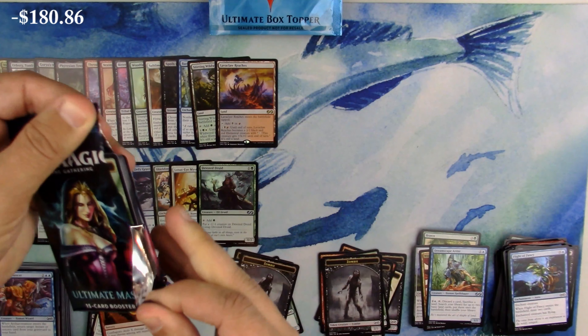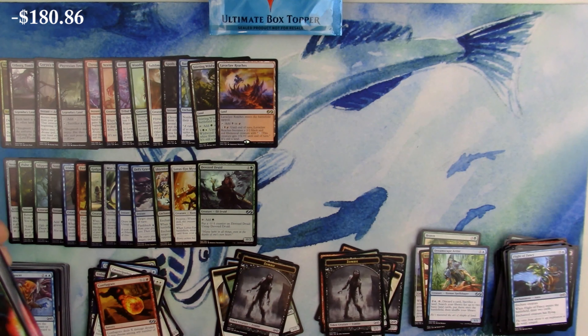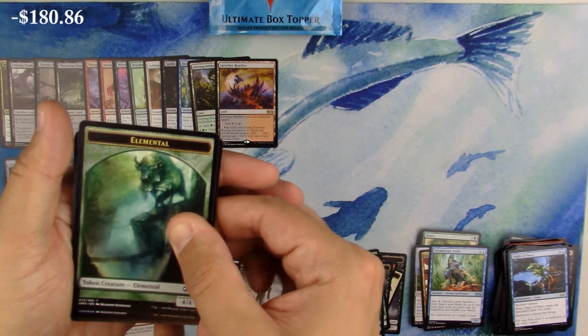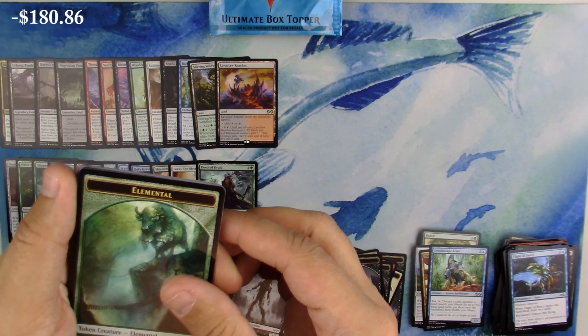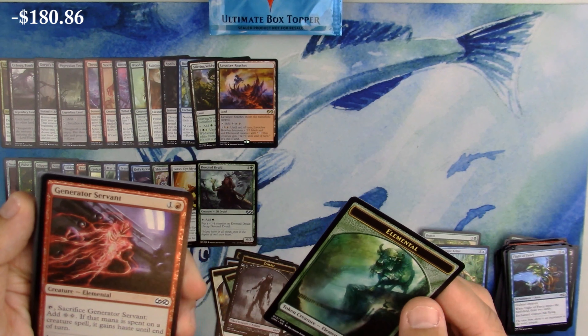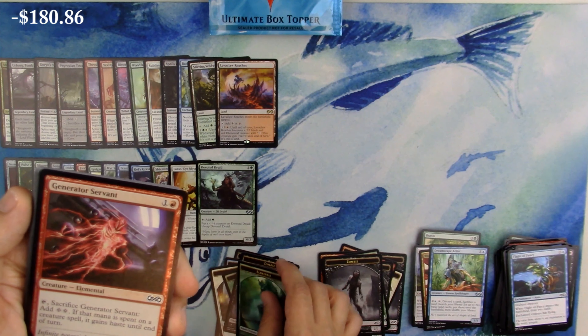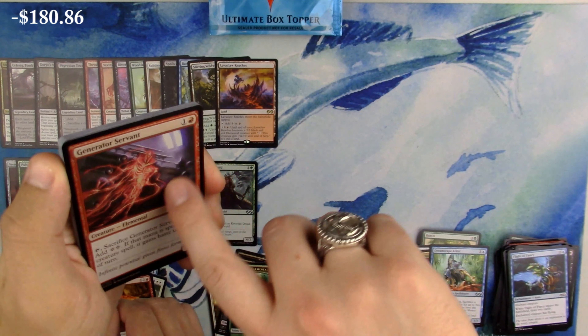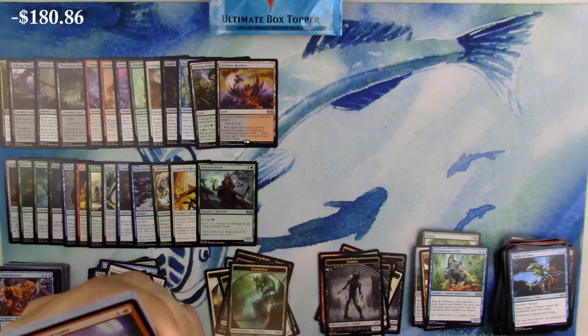Foil Slippery Boggle is pretty sweet as well. Devoted Druid is part of an infinite combo in competitive EDH and actually found infinite status in modern as well - and it was a common! The foiling is kind of sad though - it leaves a lot to be desired, like exactly nothing.